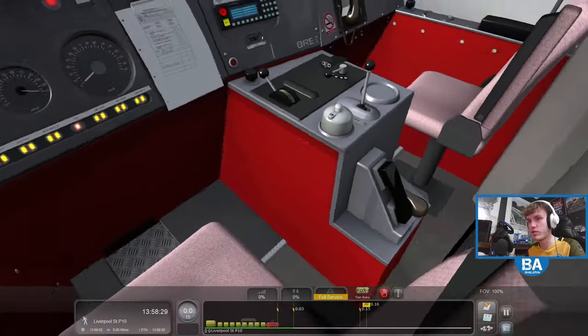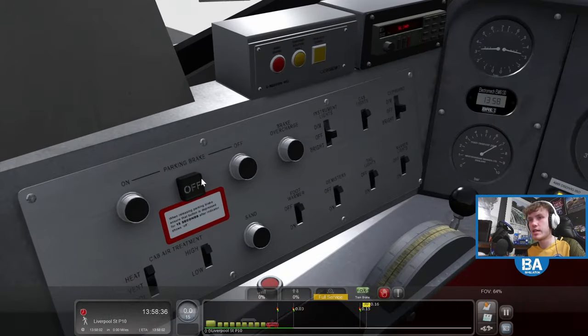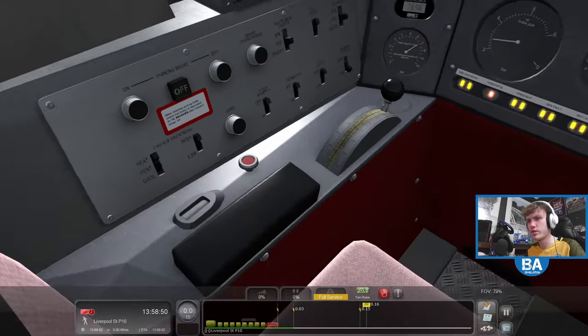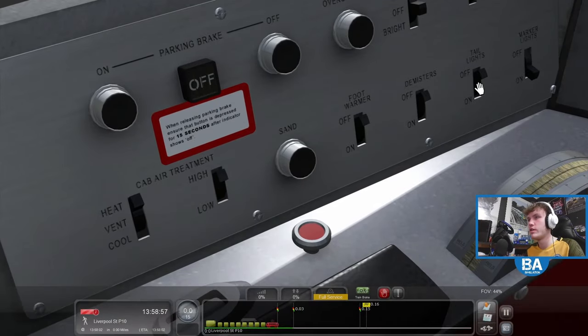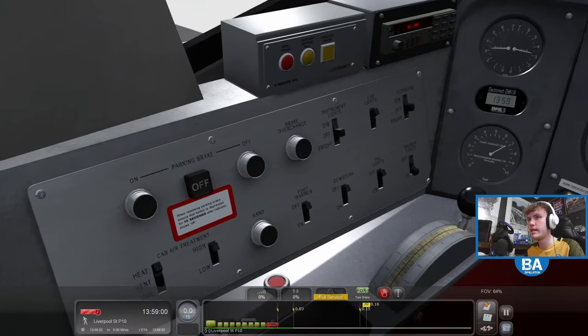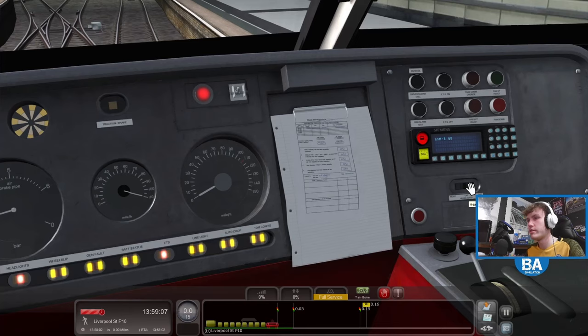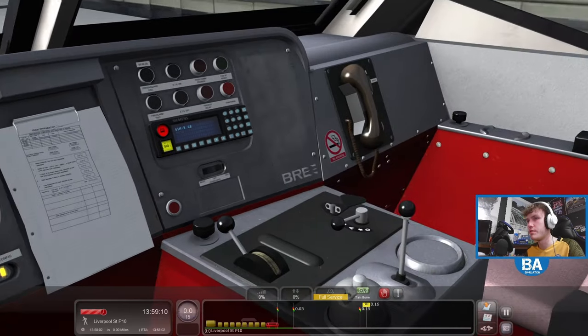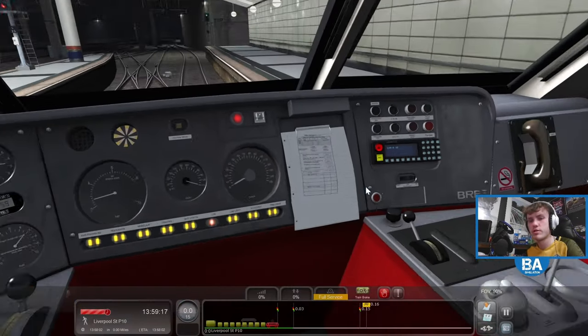This is actually the first time driving from the AP version. Let's get all of these sorted. The DSD is numpad enter, which is a little bit different to the norm. Let's find the main headlight — there it is. Okay, that's all sorted.